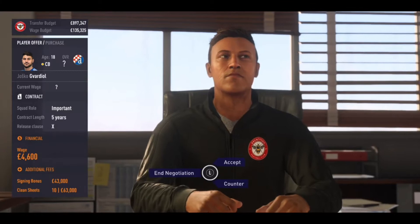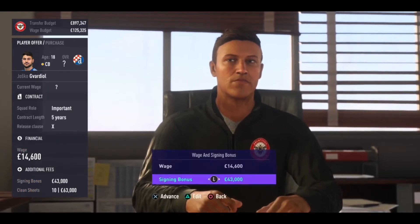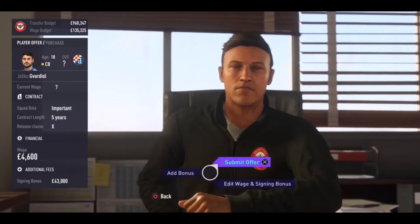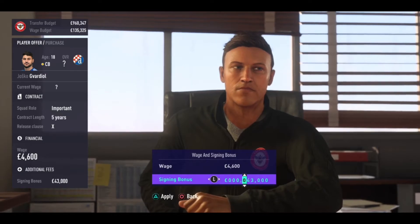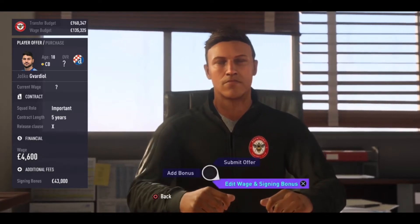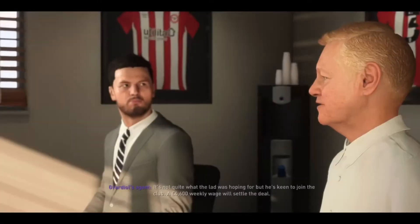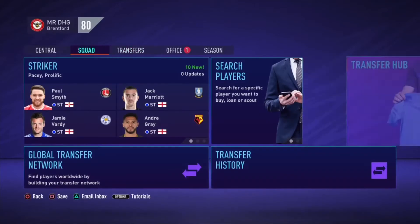We're only £2,000 off what he wanted. He now wants £4,600, but he did want a hefty signing bonus. So I'm going to bump up his signing bonus to £50,000, leave his wages, and remove his performance bonus. This will be a big dent in the bank, but we're going to go for it — submit offer. And he has accepted it. We'll now go over to the team and show you what we've done.